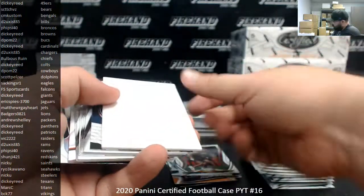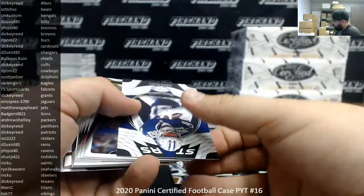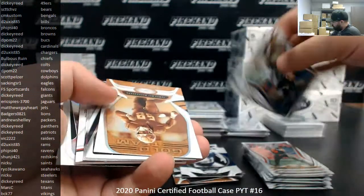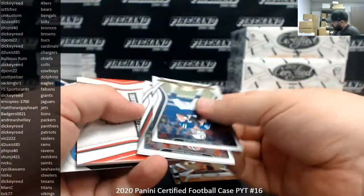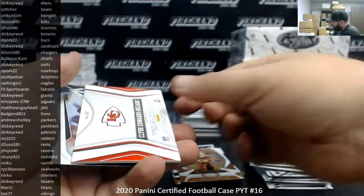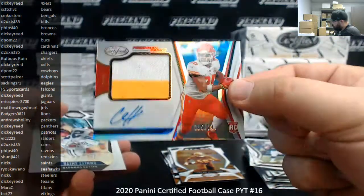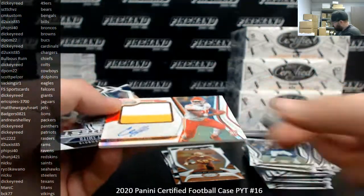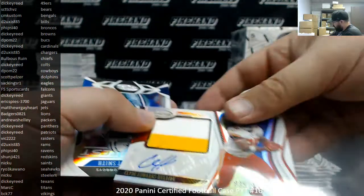AJ Terrell to 399. This will be a regular RPA — Clyde Edwards-Hilaire for the Chiefs, second one in the case, number to 249. Chiefs going to Bulbous Ruin. Got the regular one and the purple one — pretty good haul there.